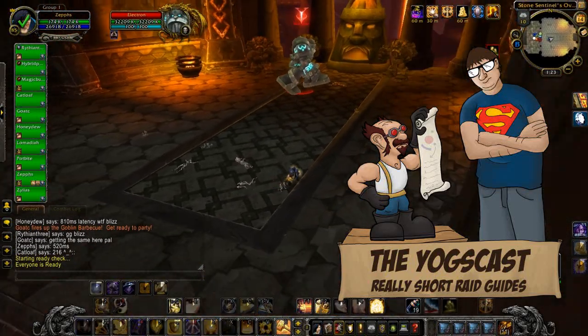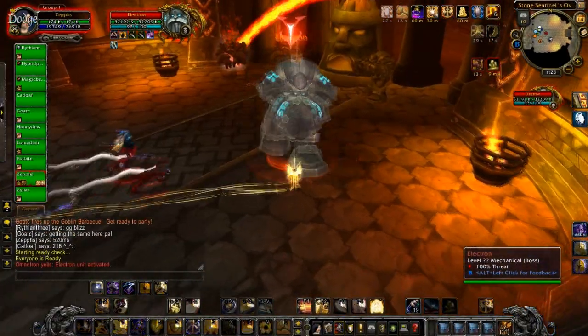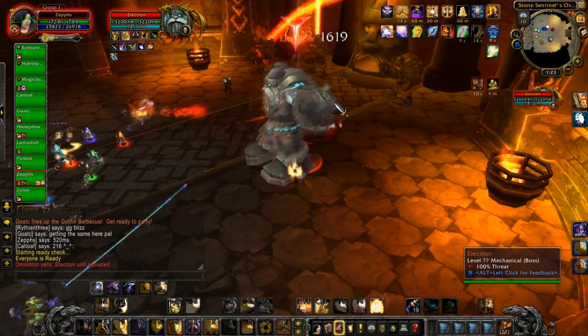Hello and welcome to the Oxcast guide to the Omnitron Council. This boss consists of four golems with different abilities. It's random which one you'll get first, but we got Electron.